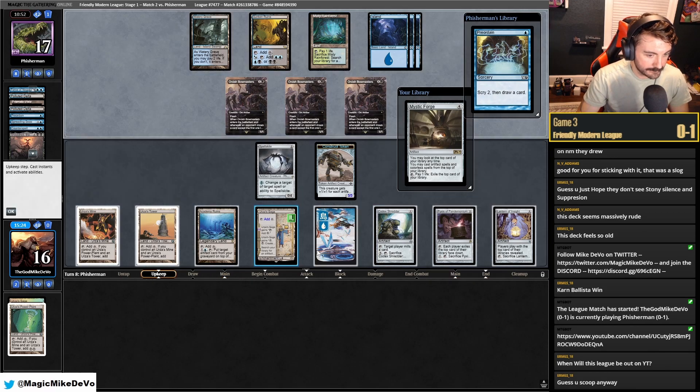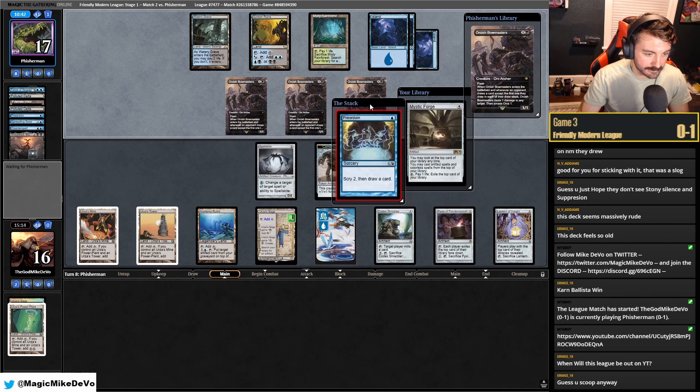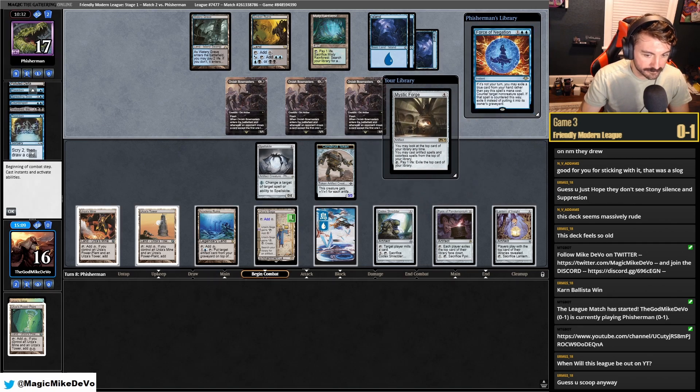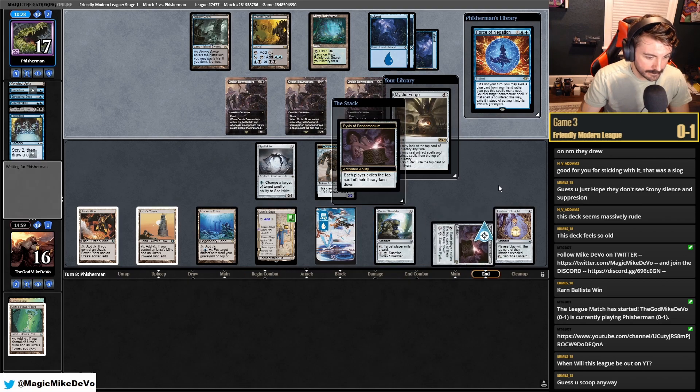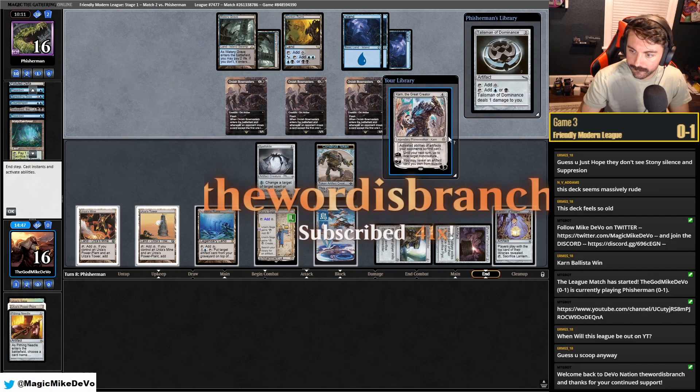We're going to float mana, and we drew another Bridge which is cool. We will get a Pithing Needle — actually, you know what we're going to do? We're just going to name Boseiju. We don't care about the cookbook. If Boseiju is their only way out of Bridge, then naming it is correct.